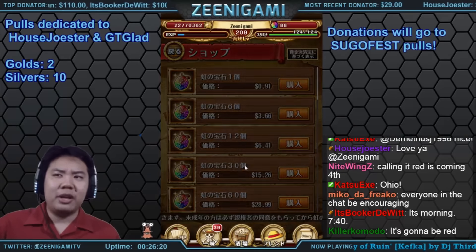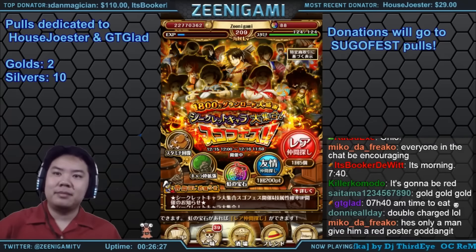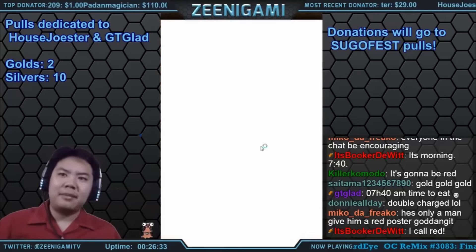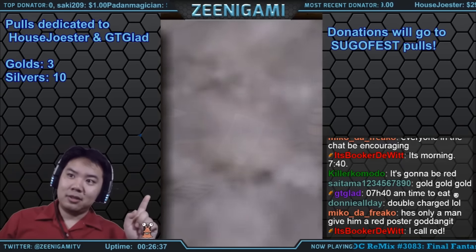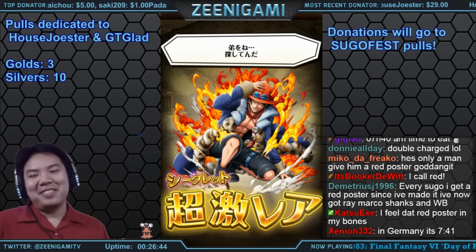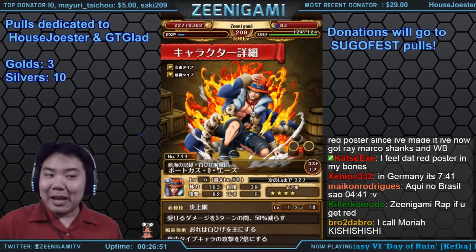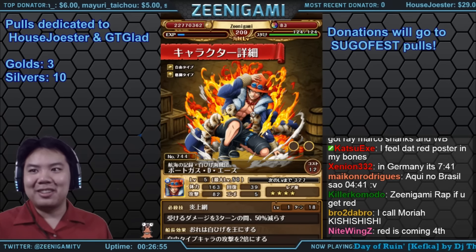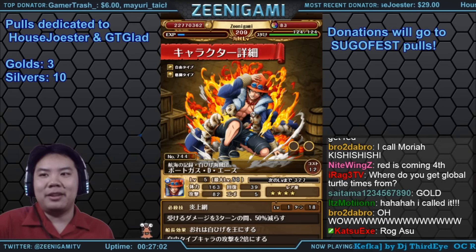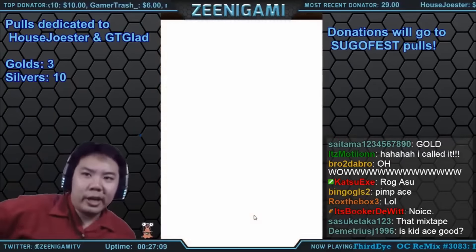One more round — we got more gems, we're gonna go down to 25. Good gold! Oh my goodness — I already have Log Ace, but that's some good gold. Log Ace is quite a good one. He's probably gonna go straight to my six-star Ace for an ability socket. He's probably the second best log character besides Log Luffy.